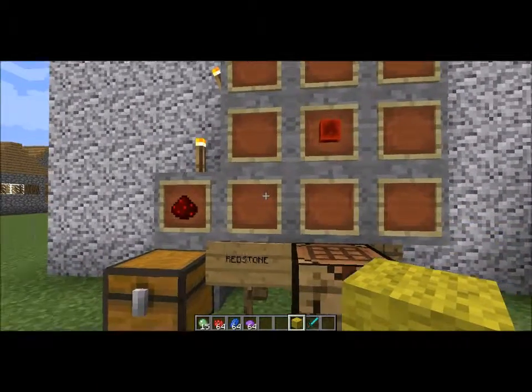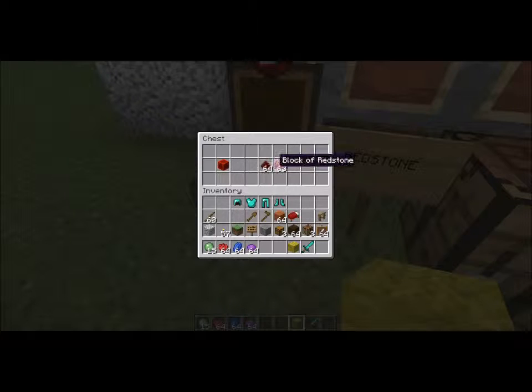So to make redstone, all you're going to need is a block of redstone. Or you can just use the redstone ore and that will produce redstone for you.